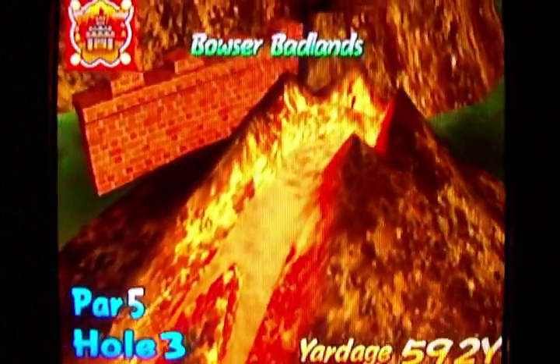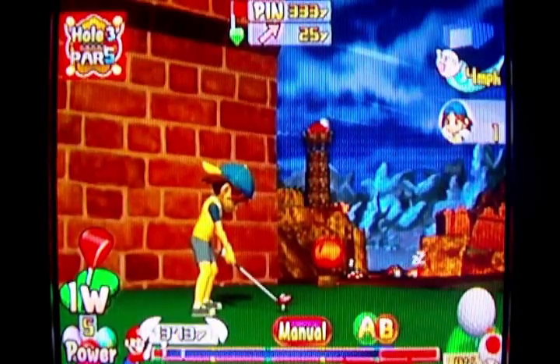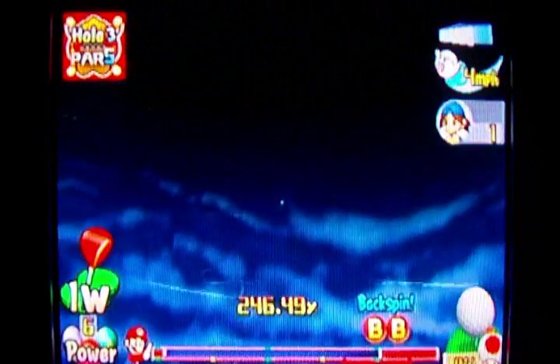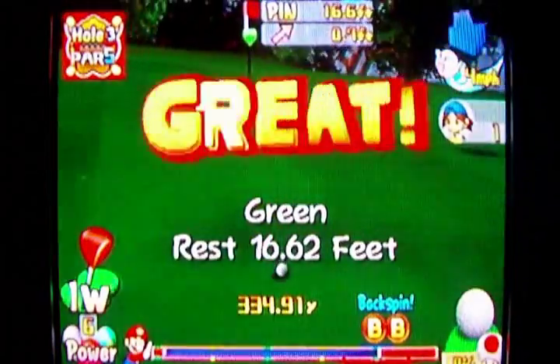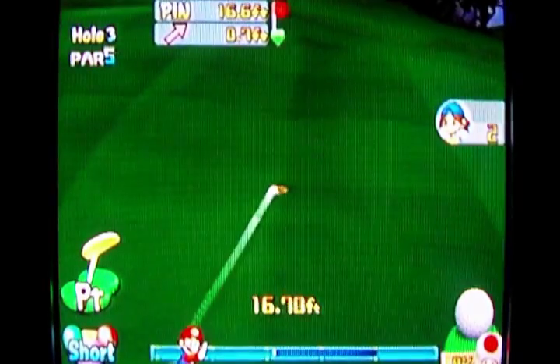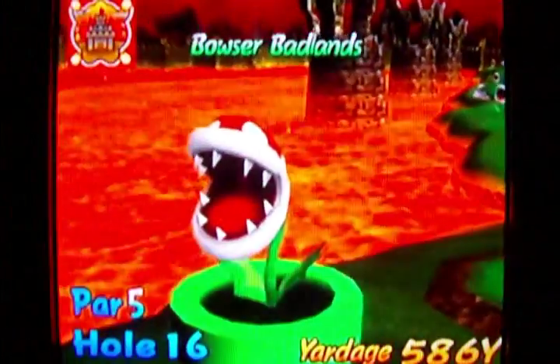Next one is Bowser Badlands Hole 3. This one's one of my favorites. Just watch how I do this hole — I'm going to take a driver and curve it around this wall and aim straight towards the green with my ultra-super-strong driver, Neil. I should lock this one because it's a spectacular shot. I hit off the rock there, and it actually lands on the green near the hole within albatross distance on the putt. You don't see that very often. Right off the rock — I'm going to lock that one for sure.